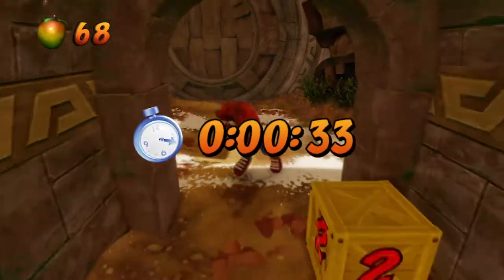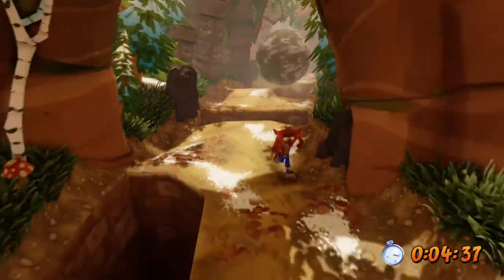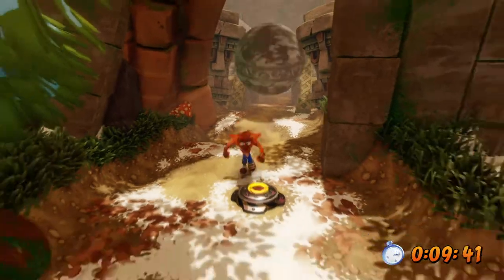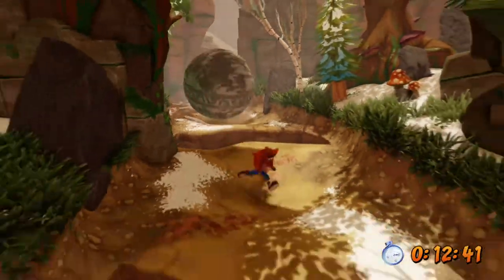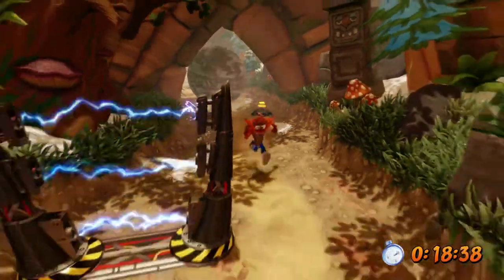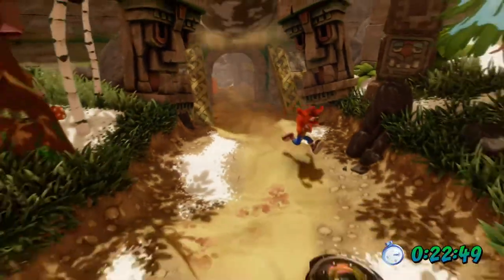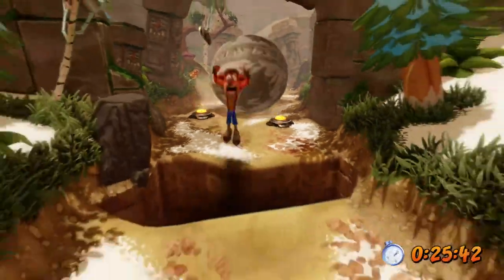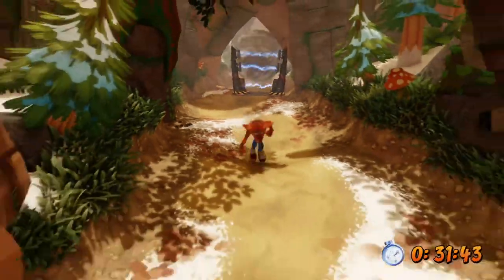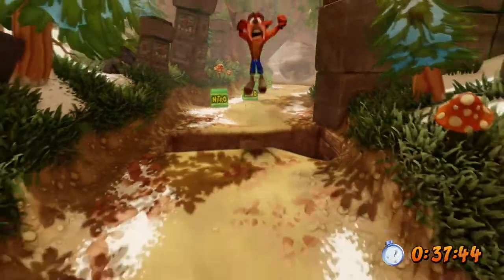This is Crush Crush, the boulder level in World 1. The elite strat is to avoid hitting those — they bring you to a dead stop, and momentum is more important. Being consistent with a fairly decent speed is always better than going very fast and then stopping, because then you're more likely to hit hazards that either slow you down or kill you.